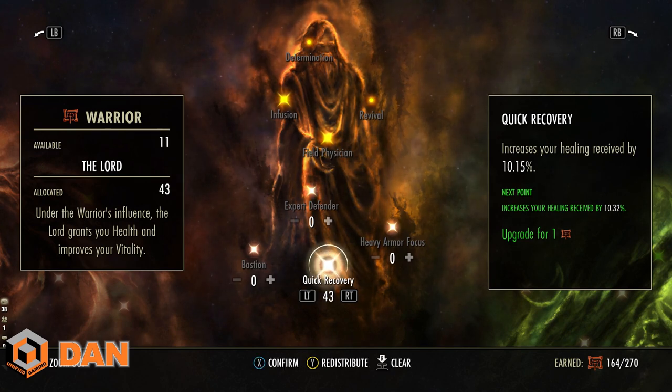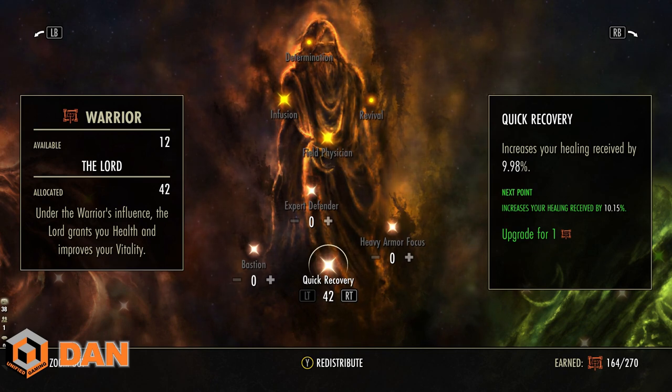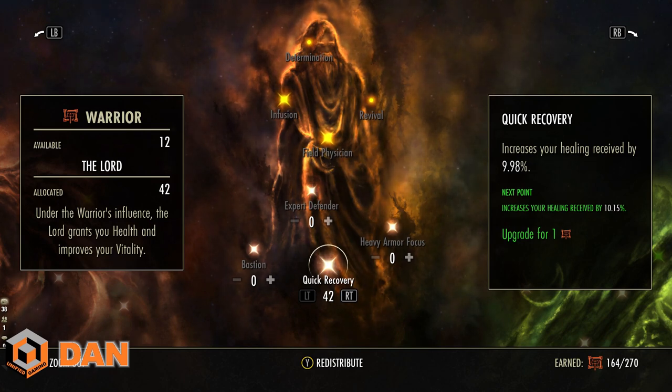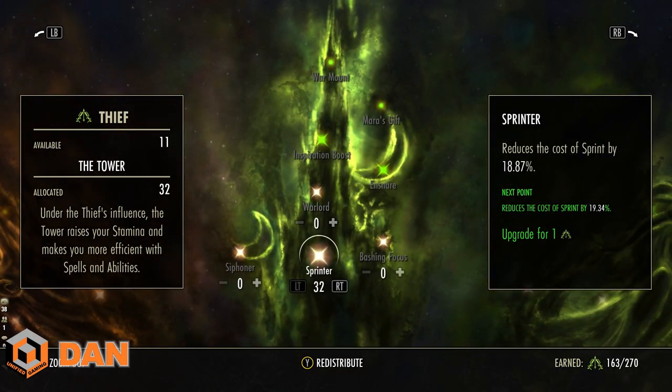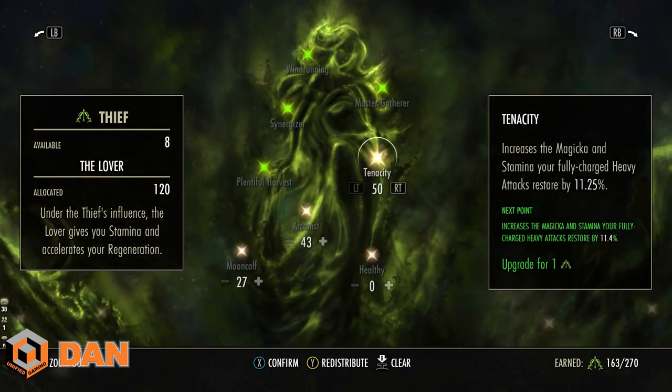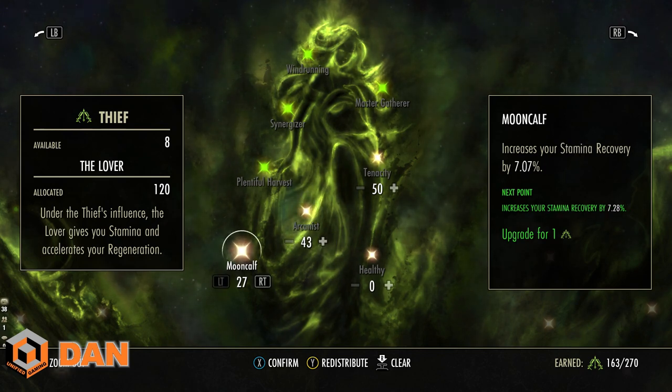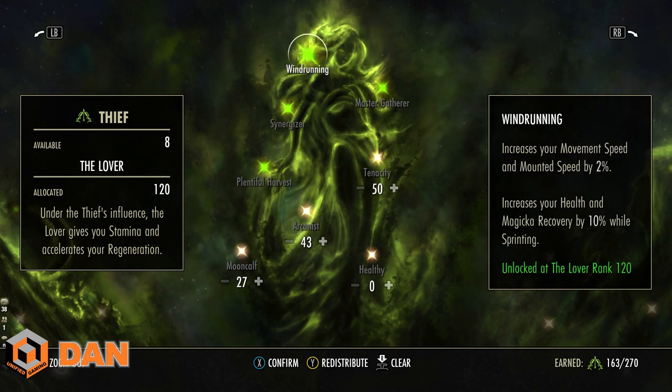Put the rest of your red points into Quick Recovery. For the green CP, maximize Sprinter — try to get to around 20% movement speed. You also want your primary stat sustain — Magicka sustain if you're a Magicka damage dealer — and Stamina sustain because you need to run from A to B. Put the rest into Tenacity or Mooncalf. Try to unlock Windrunning at 120 CP, which increases movement speed and gives more sustain as you move.